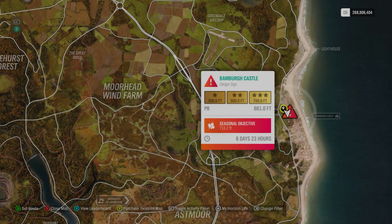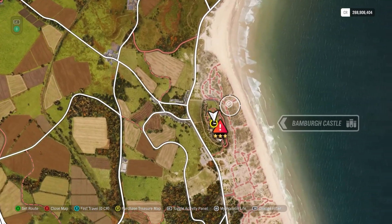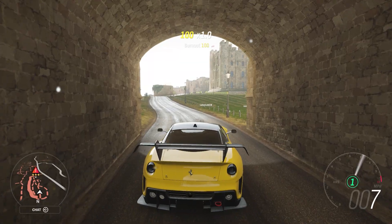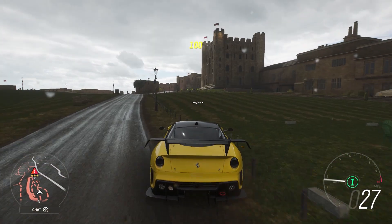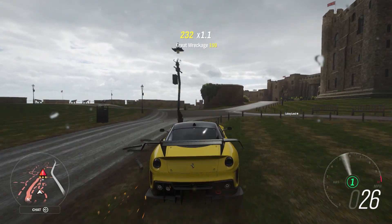Hey everybody, this is the Bambra Castle Danger Sign — 700 feet for three stars, 715.2 feet seasonal objective. This was not too hard, a little bit harder action than one would think. The main thing here is that you want to clear out junk that you could hit if you're coming through that little entrance.